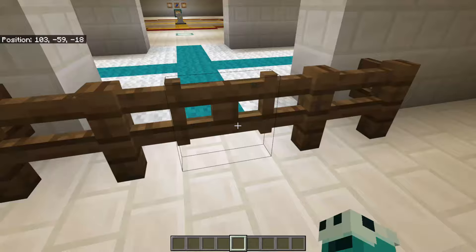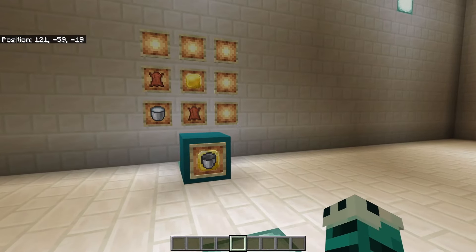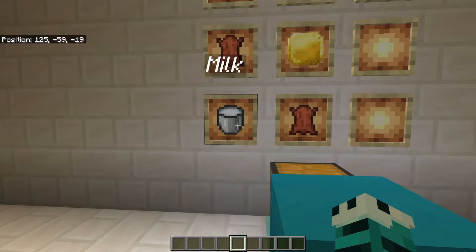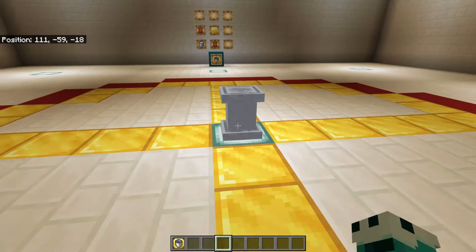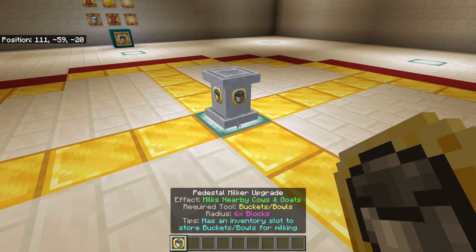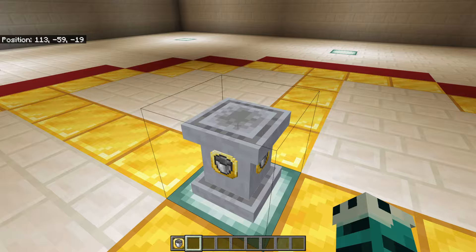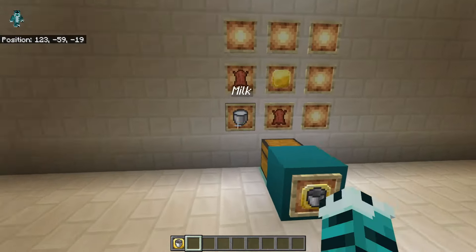Next is the pedestal milker. Very much like the shearing pedestal for sheep, this one is going to work with our bovine friends — our cows. For this one you need the upgrade base, two pieces of leather, and a bucket of milk. When you put the upgrade on, unlike the shearing and attacking pedestals that want a tool on top, this one has a little inventory inside when you click it.